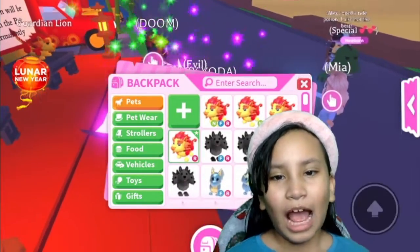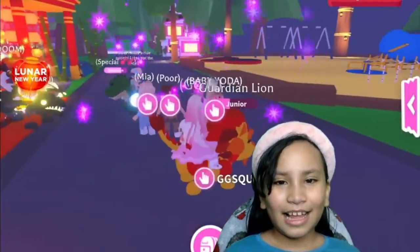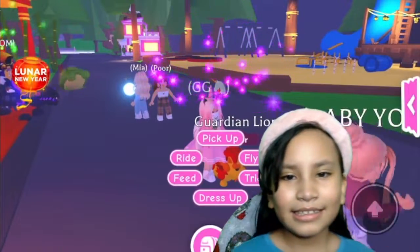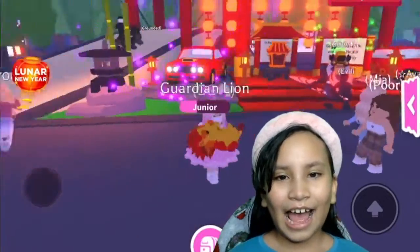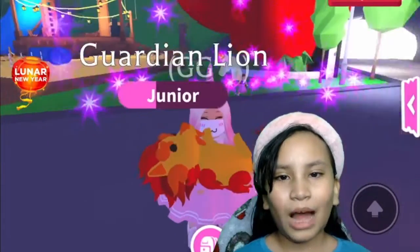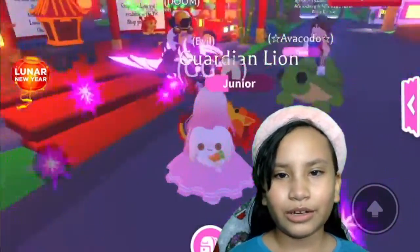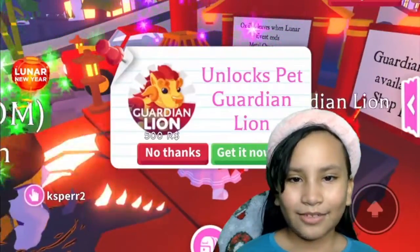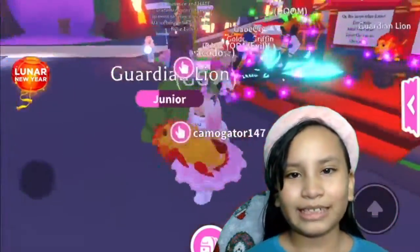I'm going to be showing you how a Guardian Lion looks. This is a normal Guardian Lion. I feel like it's so cute — it looks fluffy, and its little tail comes up when you carry it. I think this is a great pet. If you want, you could buy it in the stand over there in the Lunar New Year's update. It costs Robux.